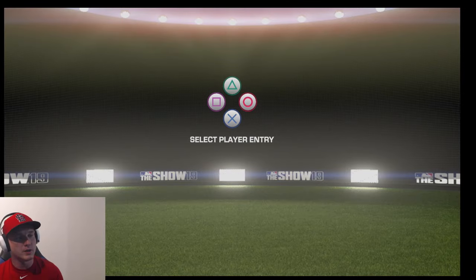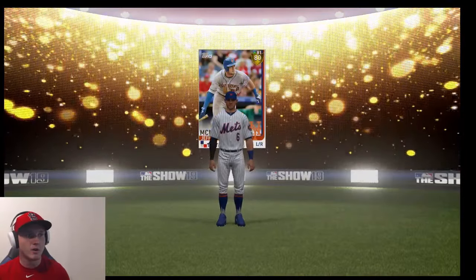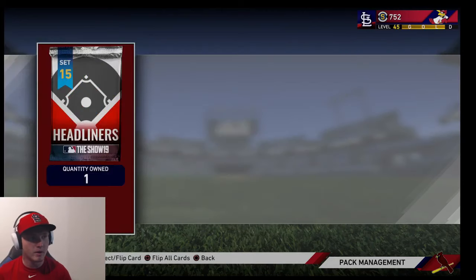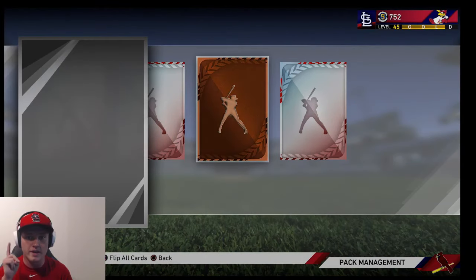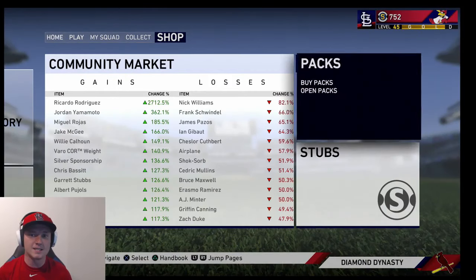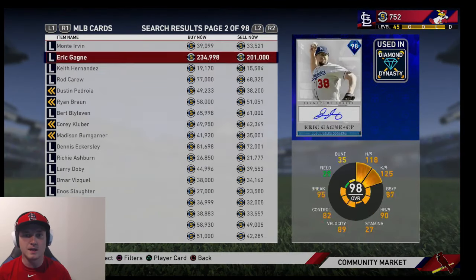We got Jeff McNeil — 80 overall gold right there. One of the worst golds you can get. Final pack — can we get a second diamond pull? No. We only got one diamond pull. But since we pulled the diamond, I have no intentions on using this Richie Ashburn card, so let's go ahead and sell him real quick.